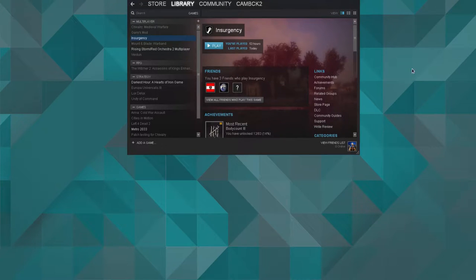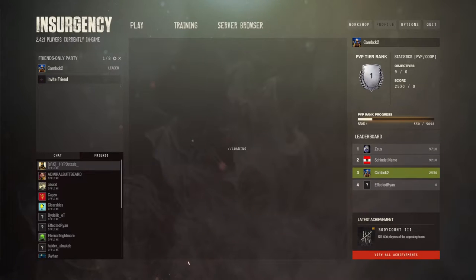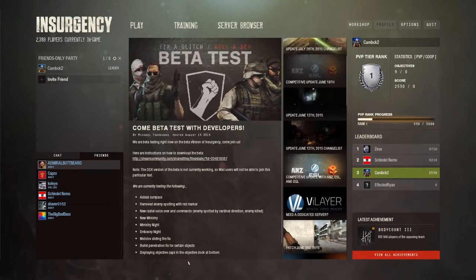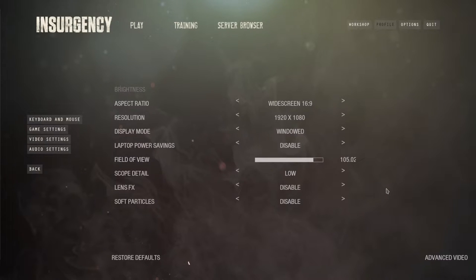Once the game is installed, just click play and the game will start. Once the game is running, you should go to the options menu and turn everything down as low as you can, because in Wine performance is going to be pretty bad.